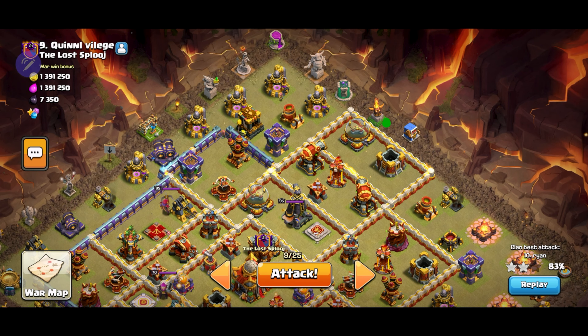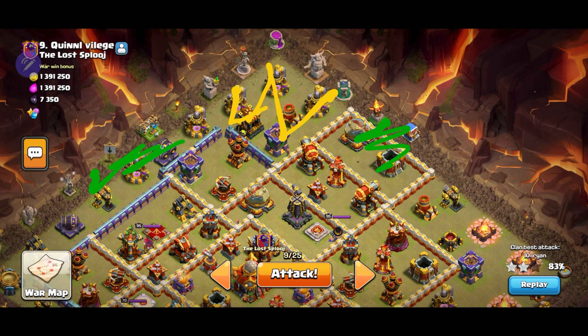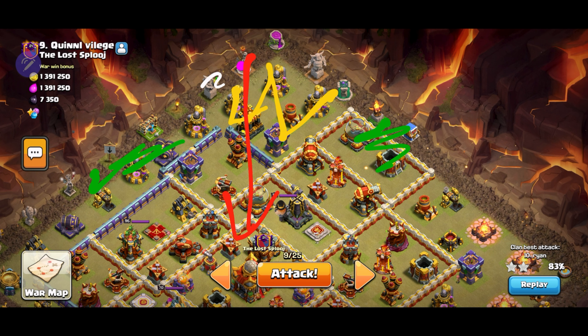To start things off, I will place a baby drag right here so it can take all this out. While that's going on, I'll place the king right here along with the druid so he walks towards the left. To make sure there's a good funnel, I'll place the baby drag right here to take all this out. This way, when I place the queen behind the king, I can also place the log launcher right behind her going straight to the town hall. And with the warden behind them, they should be able to take all this out.